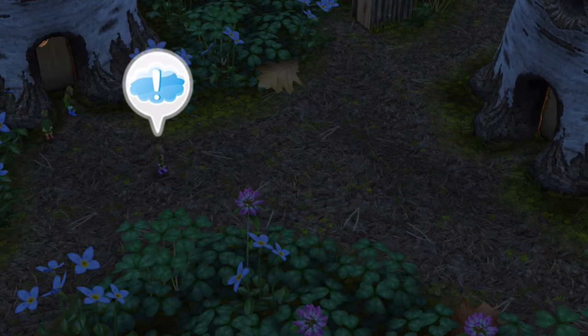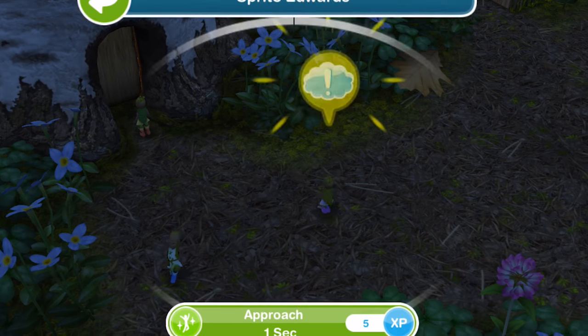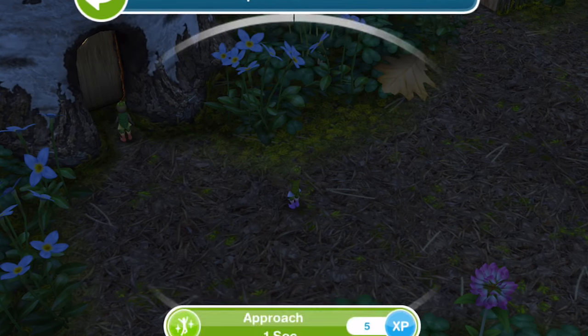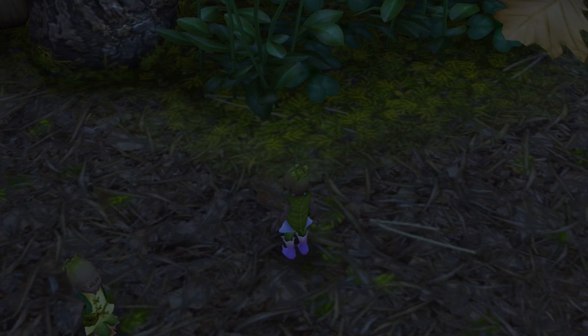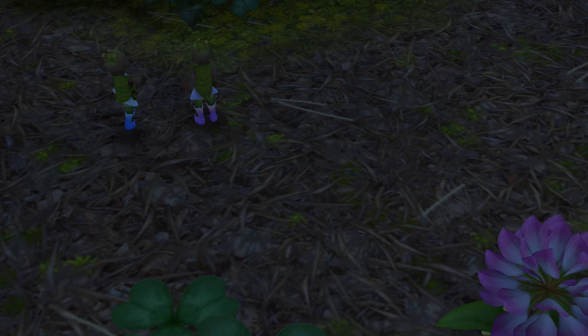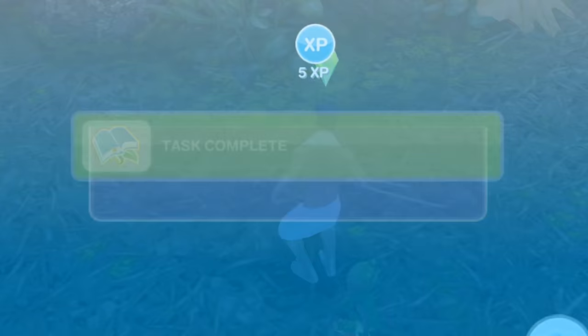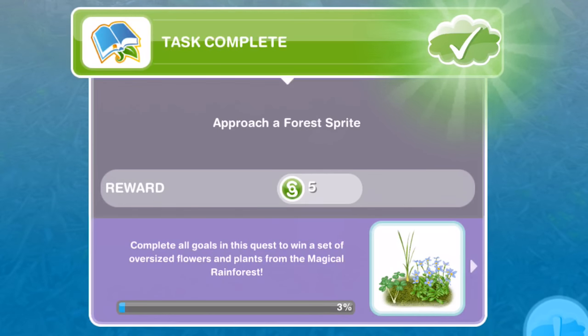Here we go — we have an exclamation mark so we know where to go. Click on there and approach for one second. How cute are these? Look at them skipping around. There we go, task completed: Approach a forest sprite.